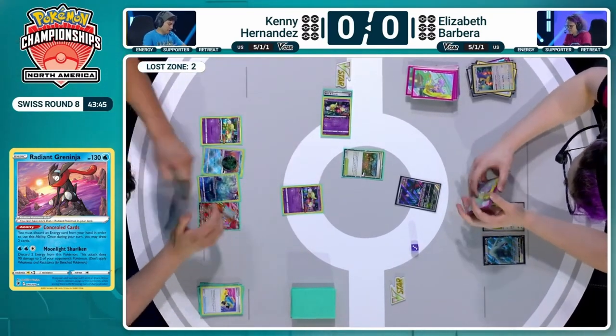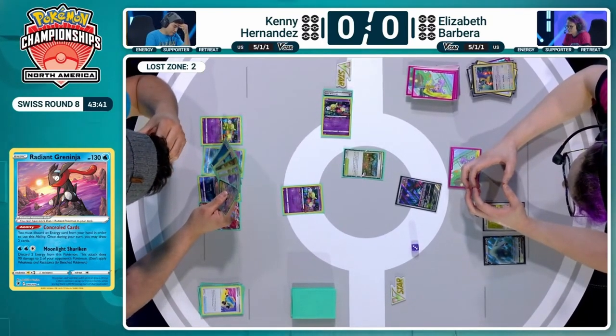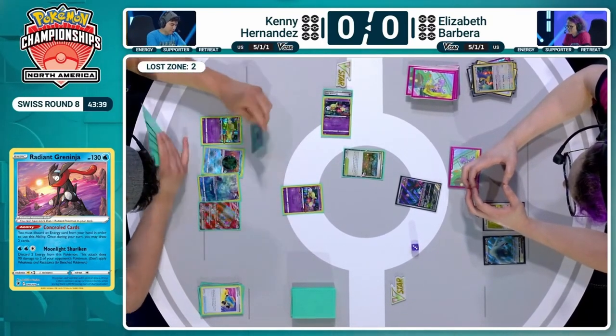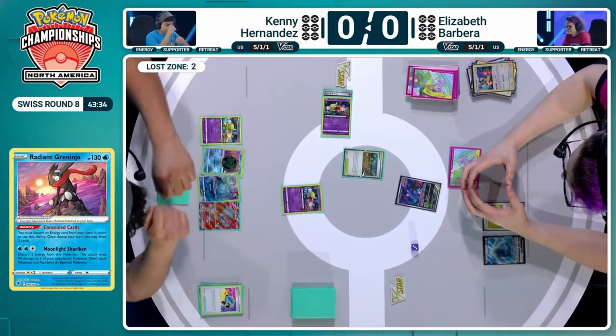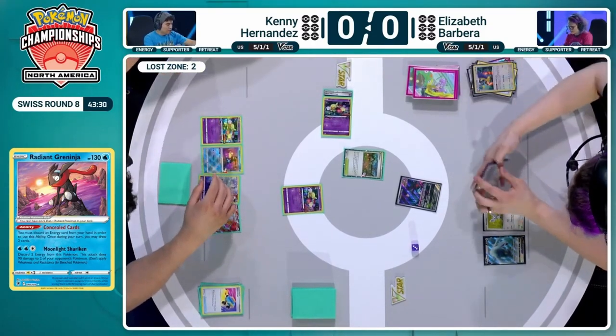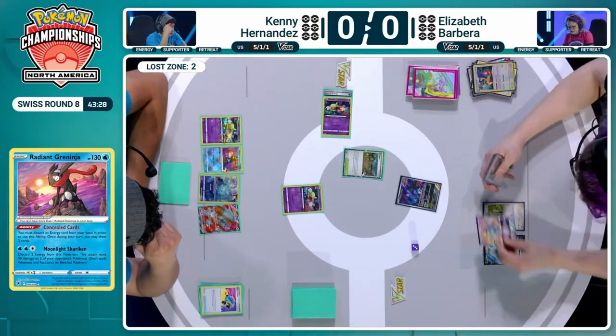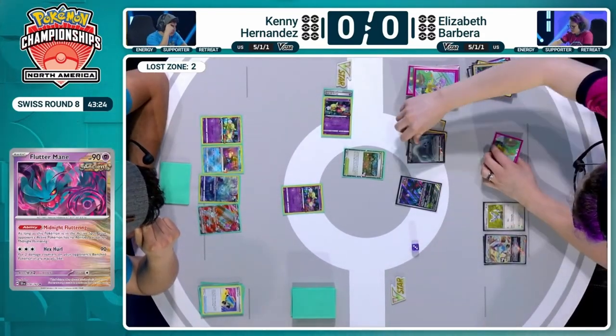We see the switch into Comfey. There's one energy in hand — looks like a Water Energy, which you'd rather save for Greninja. Kenny's playing four, which is slightly more than we usually see in these Lost Zone decks, giving a little extra wiggle room. But it just looks like a pass back to Elizabeth — back to that Fluttermane, which is doing its job frankly superbly.